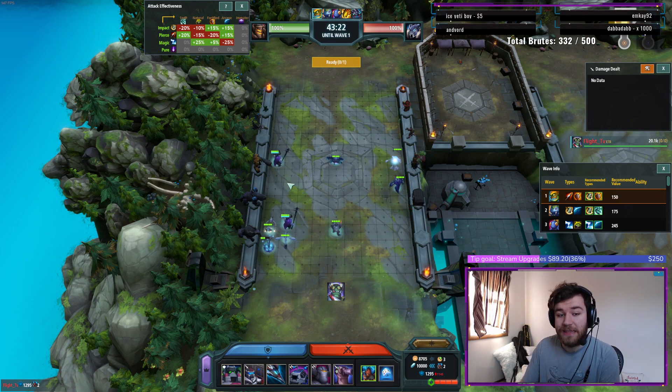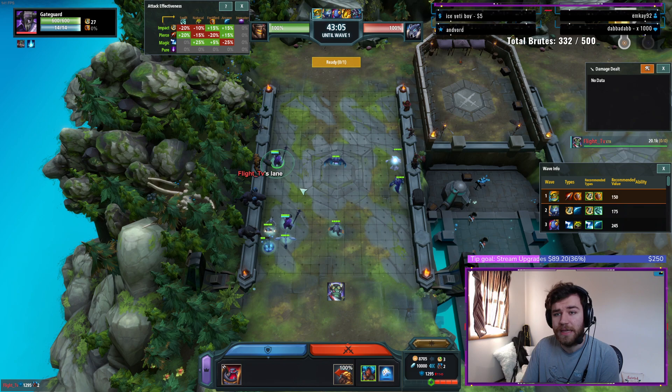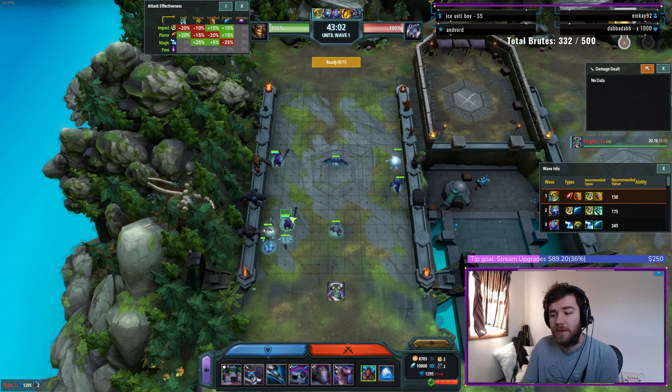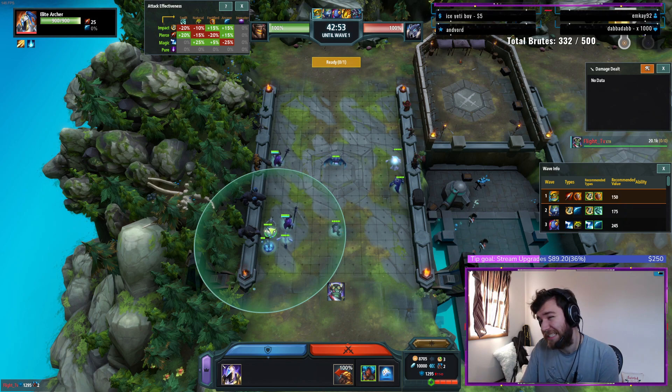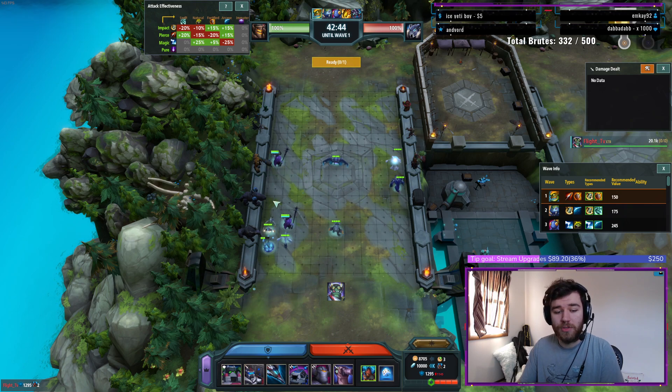That being said, snail on one can cause leaks. People don't often realize that if you're going greedy start, you can leak to a snail. It's not very common, especially in lower elos. But in higher elos, snail and leak is pretty frequent. If you're something like a gateguard, you leak 42%. If you're something like windhawk, you leak 62%. Wild shroom is 67%. Elite archer is somewhere in the 60% range as well — it's a little RNG depending on what it targets and shoots, especially if you don't have a split. But those are all units that can and will leak on one to a snail.